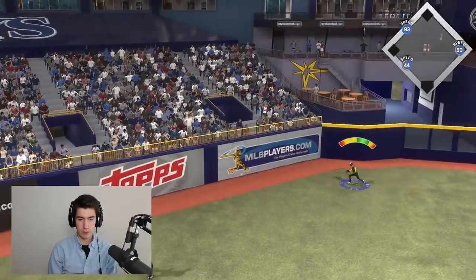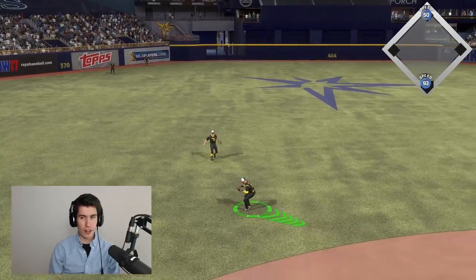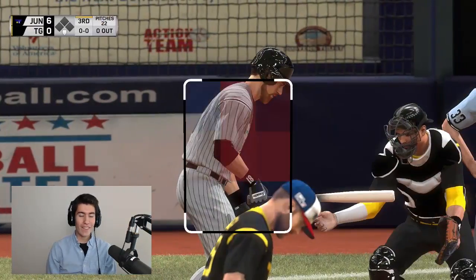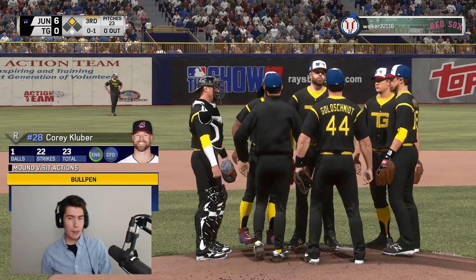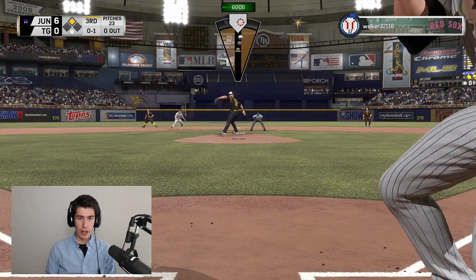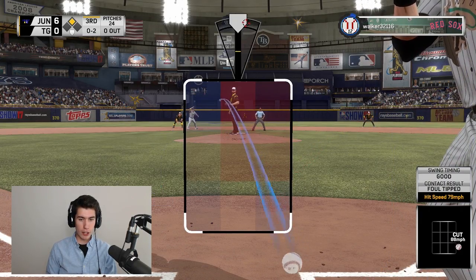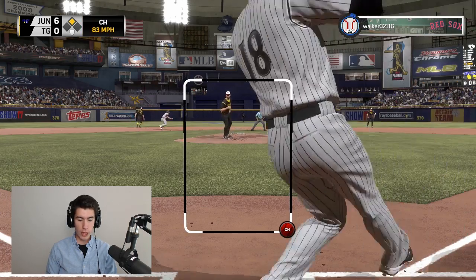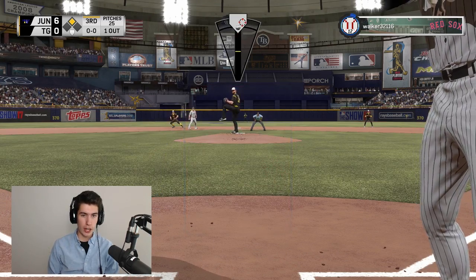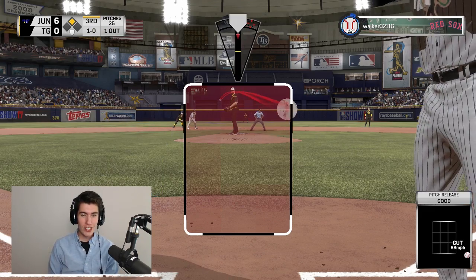I need to start throwing more balls out of the zone. We're down six to nothing — I might get mercy ruled, you guys. I actually might get mercy ruled. It wouldn't be funny, but it would be kind of funny. I'm going to let Corey Kluber pitch nearly this entire game because I don't really want to use a bullpen on this game. Got a strikeout — we actually did something. That's the first out of the inning. Six to nothing, runner on second, 92 Griffey up to bat. We got a strikeout so things are looking good.